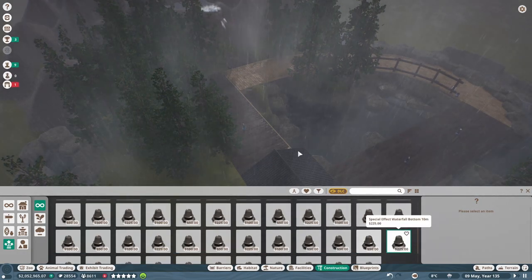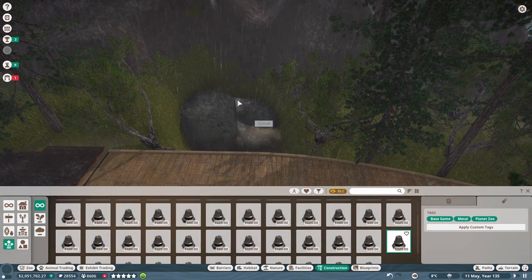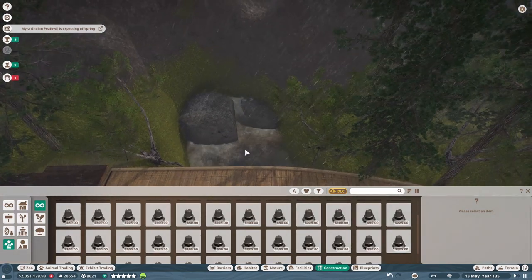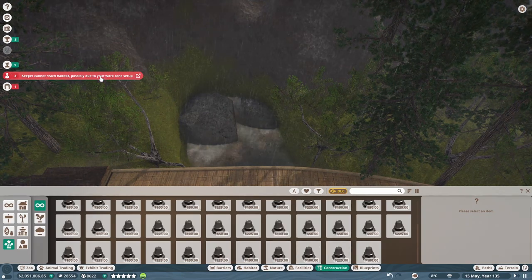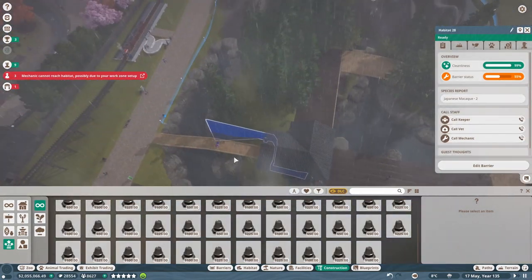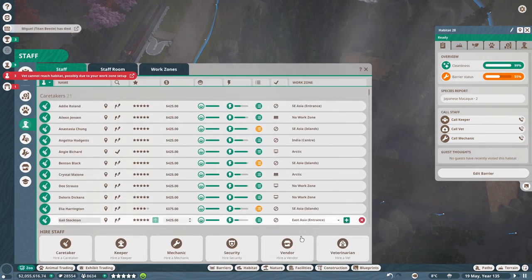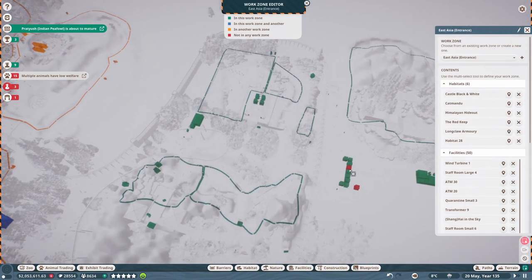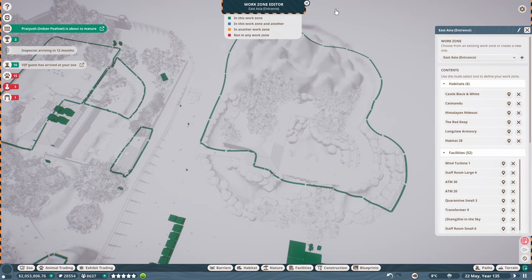Snow, waterfall — I mean, I've got my waterfall here as well, so I may as well use it since I've already highlighted the thing. There's our waterfall, all nicely done up. What else am I looking for? Mist — I guess mist is what I'm looking for. Keeper cannot reach habitat — which habitat? Did I remove it at one point and it's no longer in a work zone? Let's find out. Work zones — East Asia please. These two aren't in it, but that is now fixed.